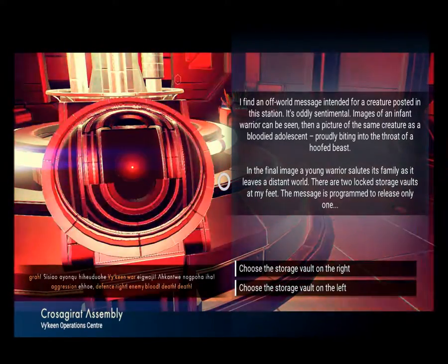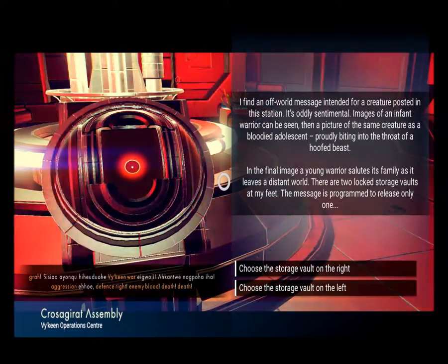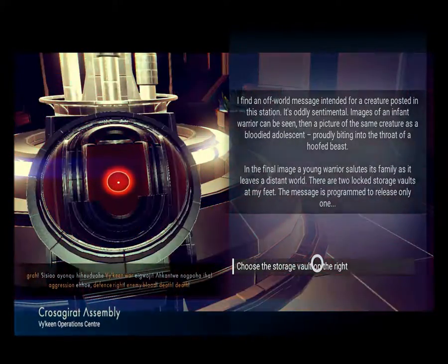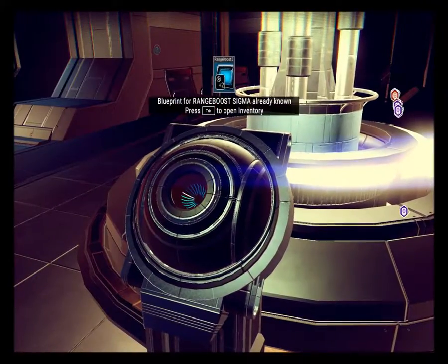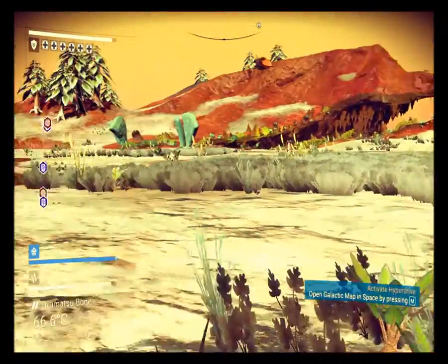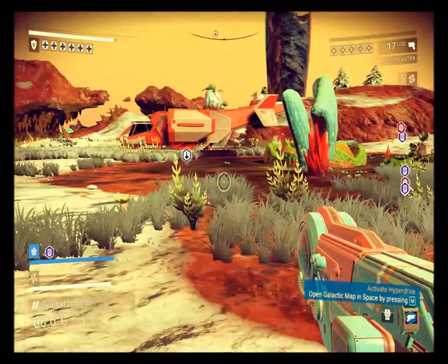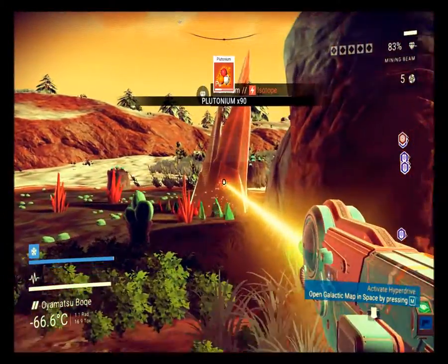These are most difficult because you need to know enough of the language to understand what it wants. I find an off-world message intended for a creature posted in this station - it's oddly sentimental. Images of an infant warrior, then the same creature as a bloodied adolescent biting into the throat of a hoofed beast, and finally the young warrior saluting its family as it leaves a distant world. There are two locked storage vaults. The words are: aggression, defense, enemy, blood, death. It says defense - right, so I'm going to choose the vault on the right. And it worked! A multi-tool technology blueprint - something I already know, because I am just an encyclopedia of blueprints today.